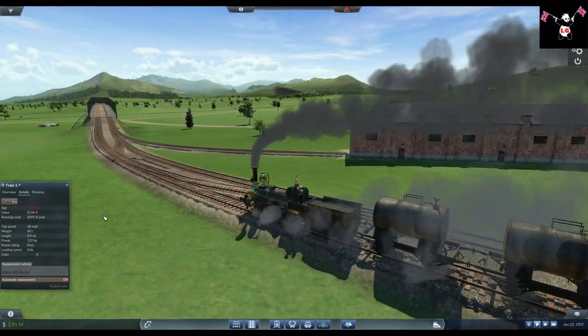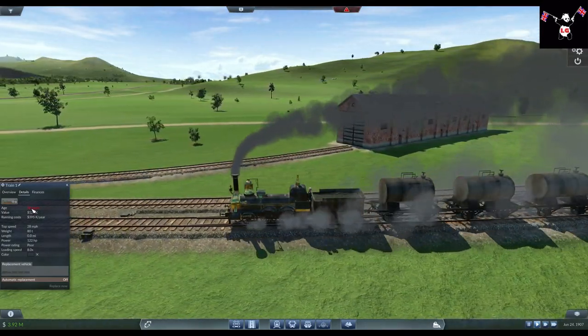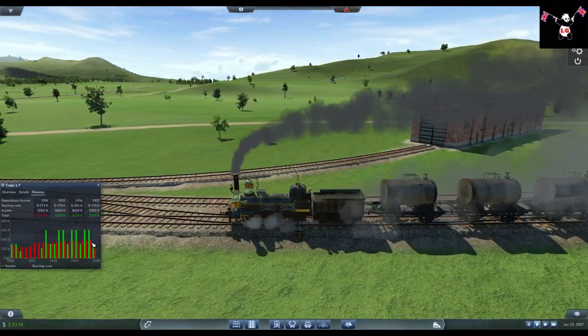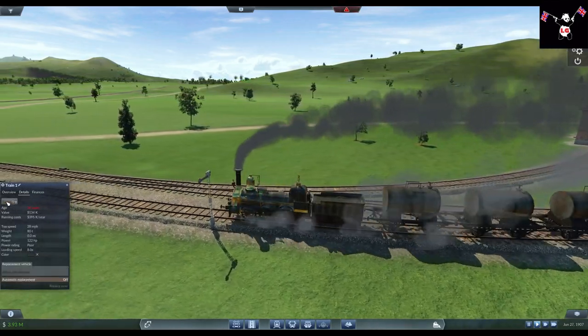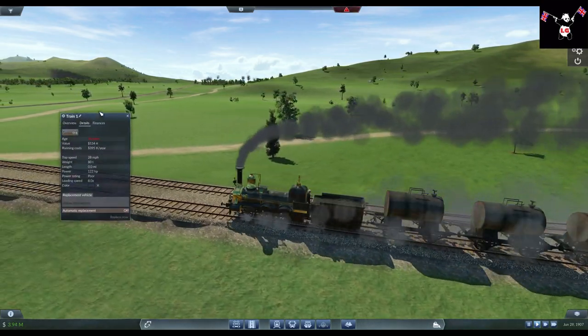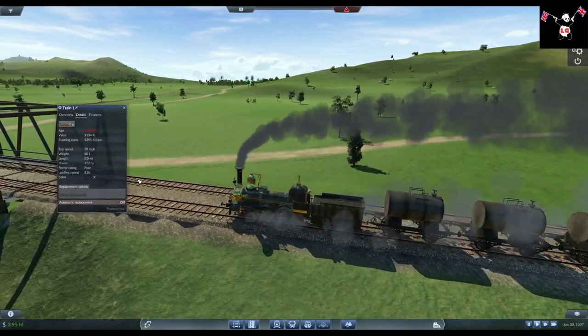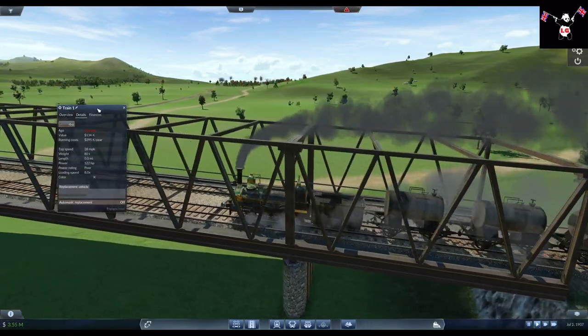Now this is our crude oil train. It's already overage, so it's financed and starting to cost us more money, affecting its profitability. It's pretty slow - this train's top speed is about 30 miles an hour or so, and we're only doing 20 over the bridge.